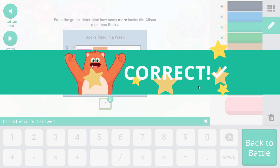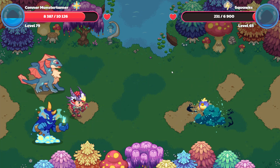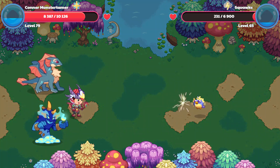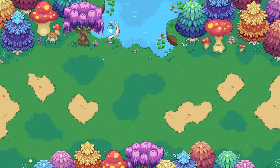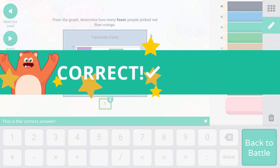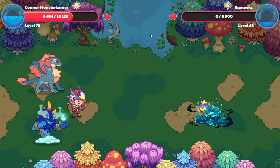Cast our spell. Awesome! And down - we found 231 health points left for Squawks. 33 points of damage for me. And Falling Star Smash should wrap this up. From the graph, determine how many fewer people picked red than orange. So orange is 18, red is 17 - so that's a difference of one. One fewer person picked red than orange. Goodbye Squawks, we will see you later.